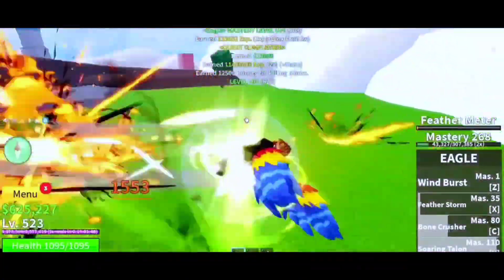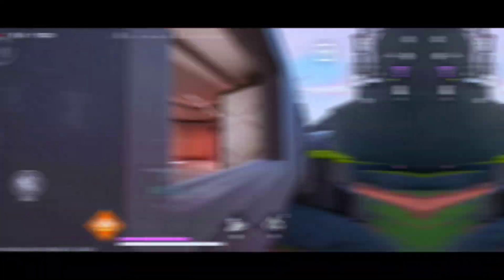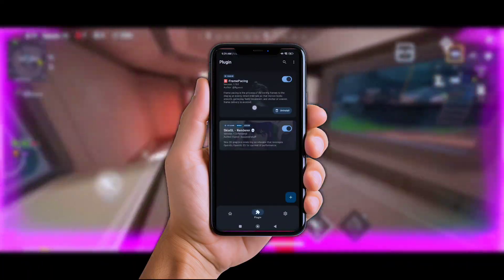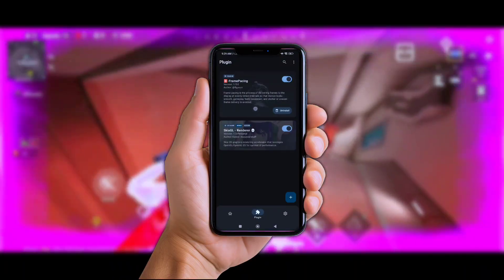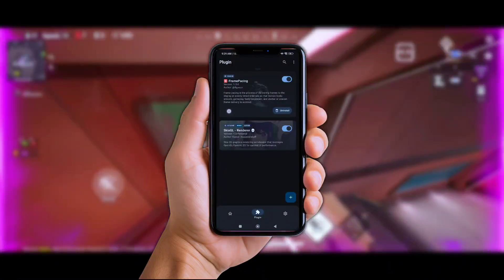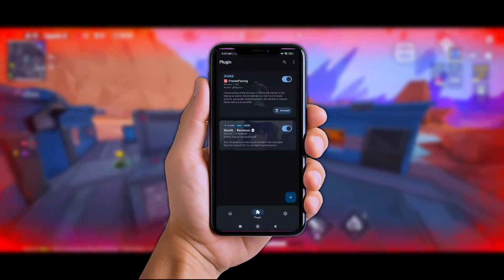Here's where the magic happens. The Frame Pacing plugin keeps your frame delivery steady — that means no stutter, no tearing, just smooth visuals all the way through. It'll unlock the max FPS your device can handle, whether it's 60, 90, or even 120 FPS.